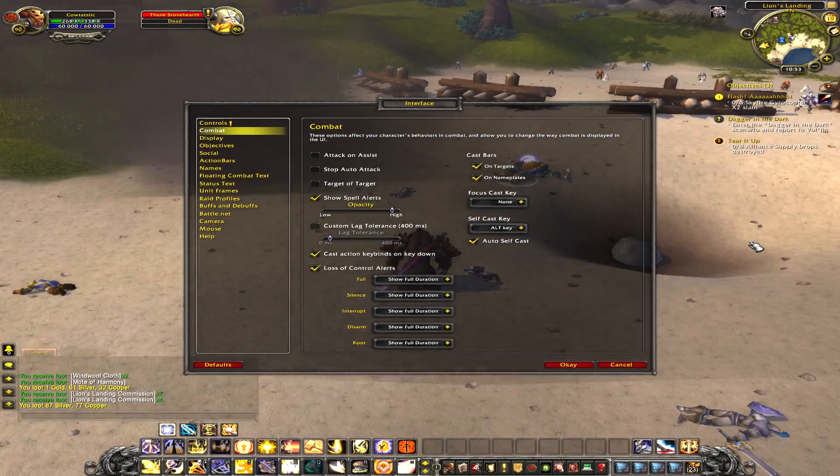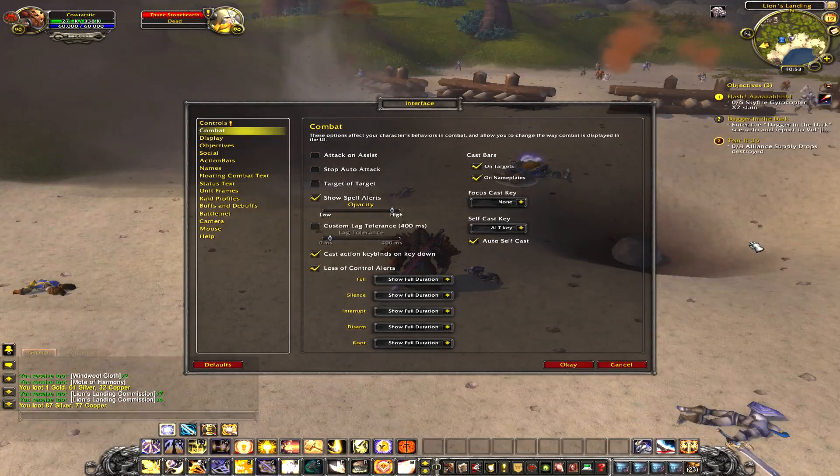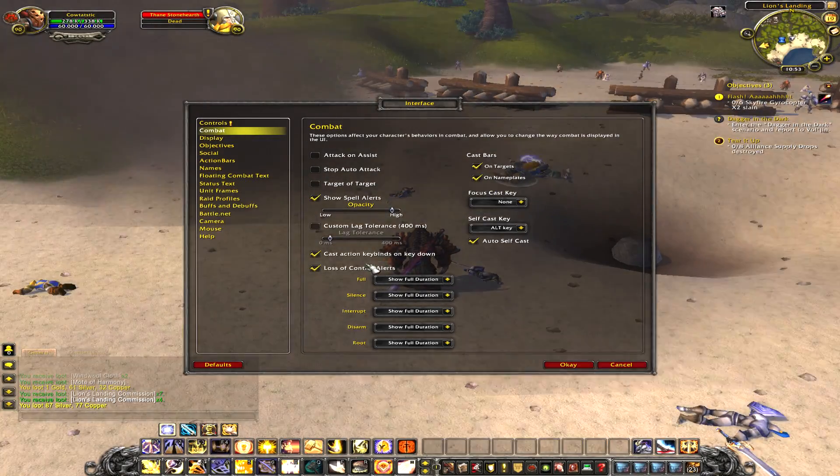Hey guys, it's Jason O with PTR 5.1 for you guys. In patch 5.1 there's a new option called Loss of Control Alerts.